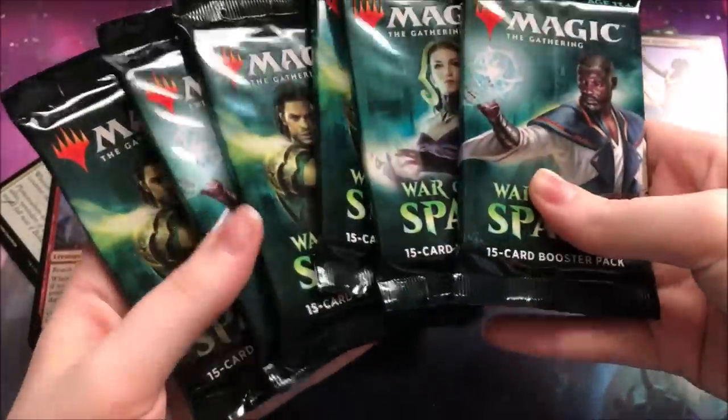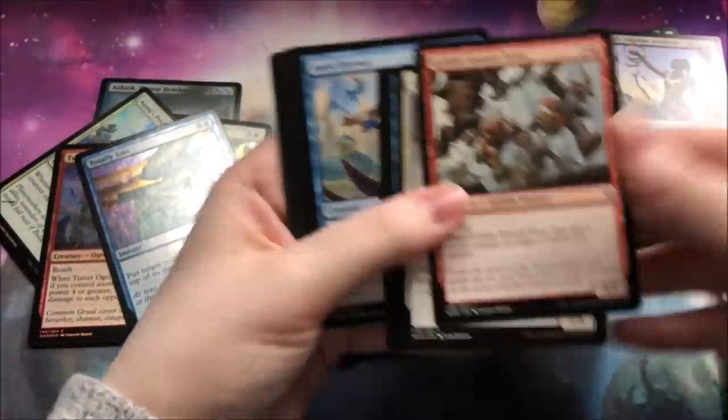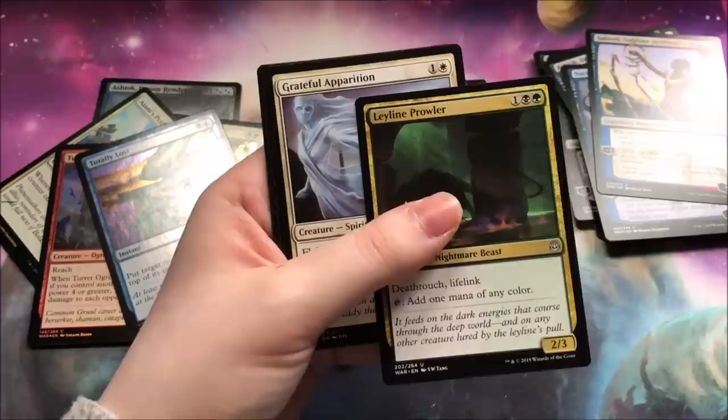Six whole packs left. What are we going to pull? I could use a Gideon Blackblade — I could definitely use one of those. And a Liliana — I have not pulled either of those. I could definitely use one. Or two. Or maybe six. I don't think we're going to pull six of them, but that's as many packs as we have left.